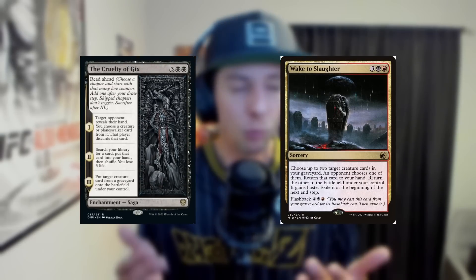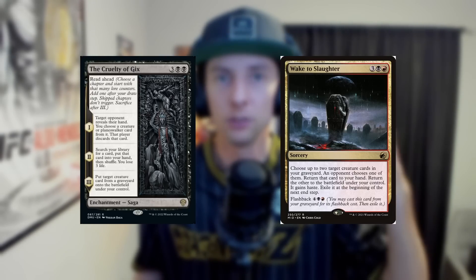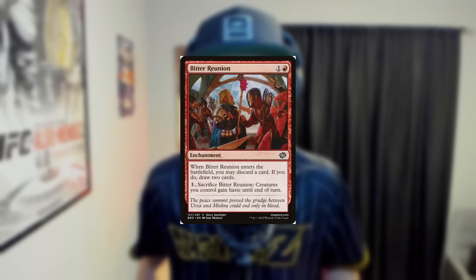The reanimator cards of choice today are Cruelty of Gix and Wake to Slaughter. Cruelty of Gix is an obvious choice — five mana reanimator spell that also hits the opponent's hand and gets us card advantage. But Wake to Slaughter is interesting because we can choose two creatures from our graveyard — both the Leveler and Lord Xander. The opponent has to choose one of those creatures to come down with haste, allowing us to attack right away and get the benefits of the attack trigger. It's not very beneficial to the opponent either way they choose, and then the other card goes to our hand.